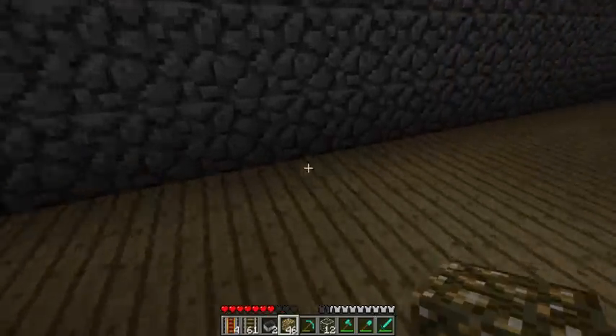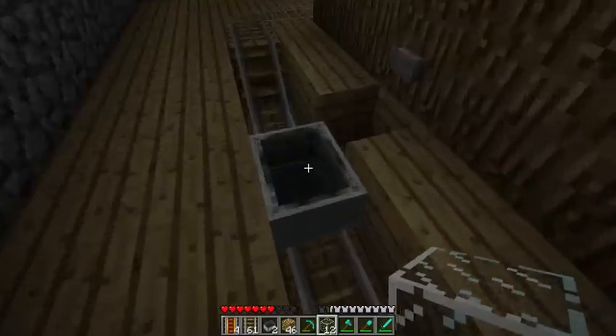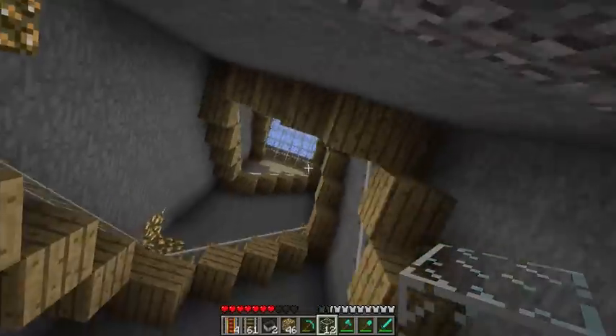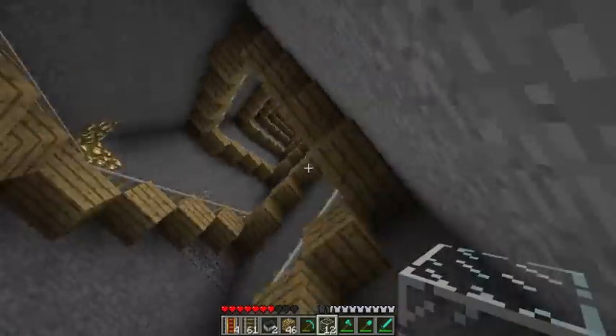Let's take a look downstairs where all the magic happens. Like the real Hadron Collider, this one is deep in the ground, just above lava lake level.